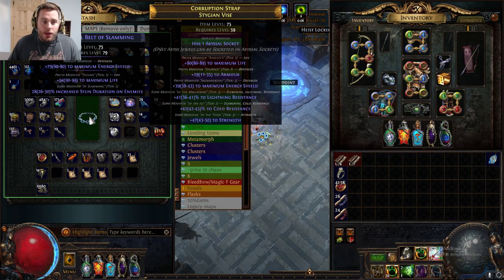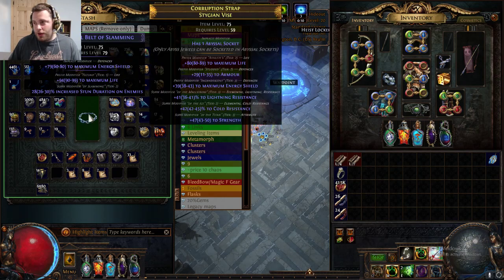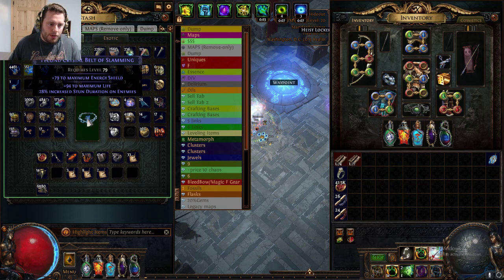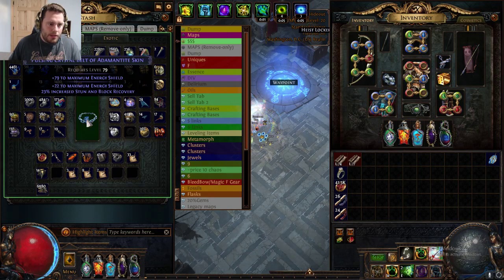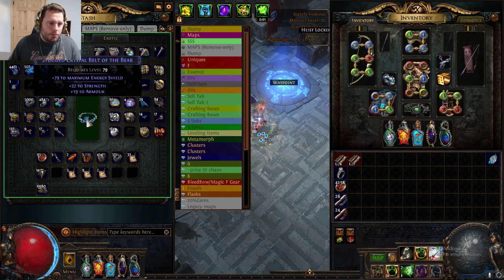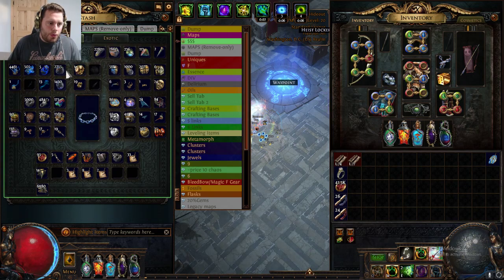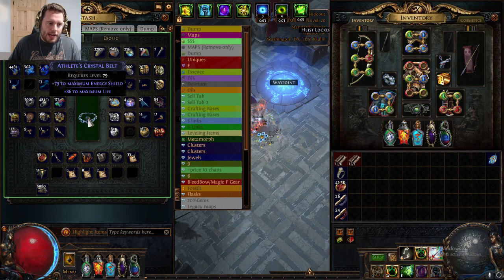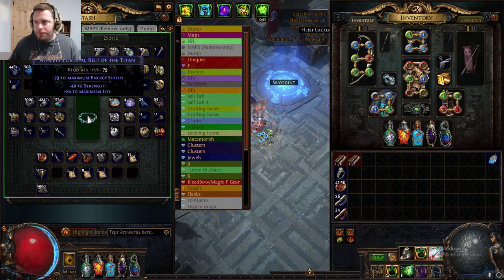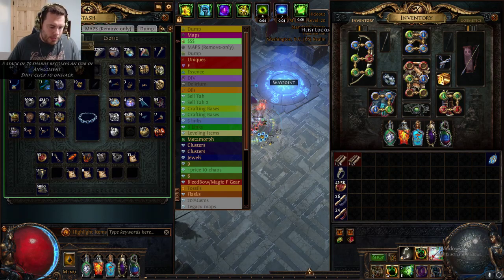This is not necessarily what we're looking for on this belt — we'd like to see some resistances, though E1 life is a very good roll. So we're going to keep alteration spamming. That's a low resistance roll. 86 life — again rolled one mod. 86 life is pretty good, so I want to add another mod. 49 strength: depending on what character you're using, that can be good. That's a T3, not terrible. We're going to keep rolling.